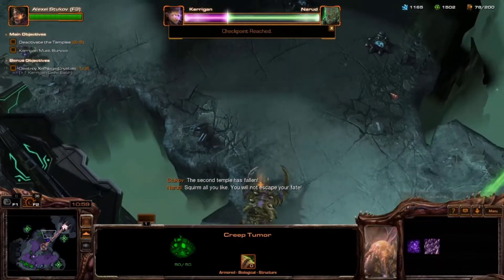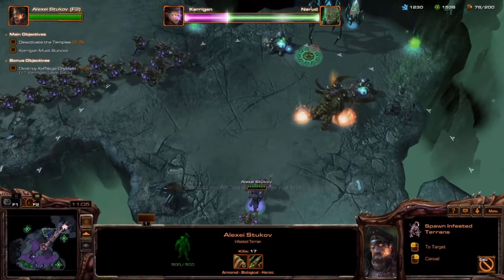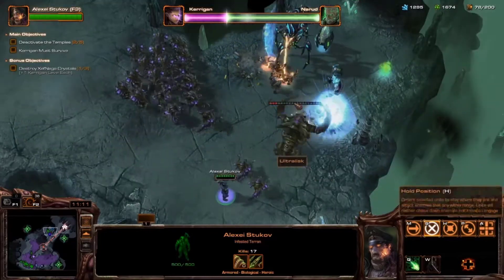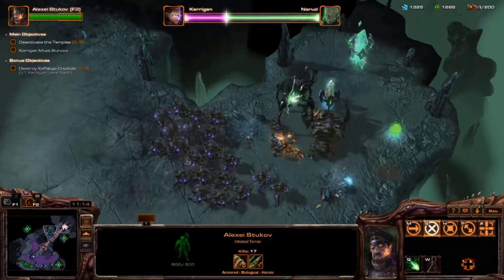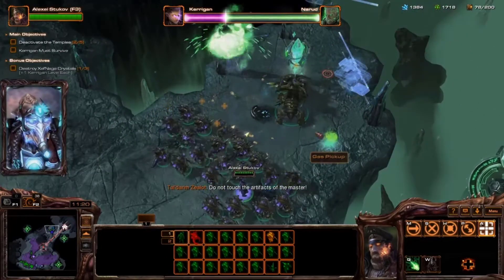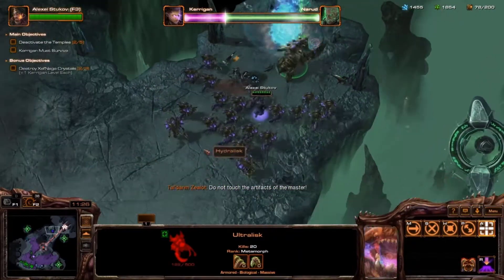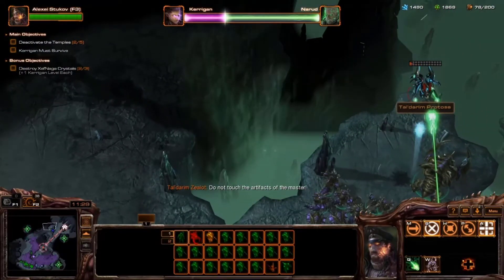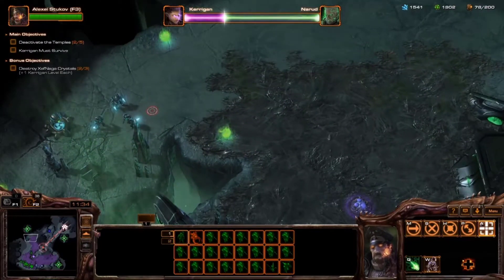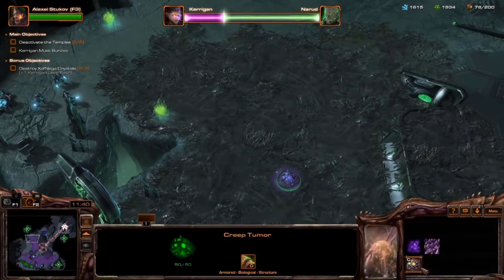Unfortunately our forces here decided to approach this area going two different ways — that happens a lot. So, what's new in the world of cloud as we attempt to secure this other bonus objective? Not much new going on these days. Your master is stupid and wants to do a terrible thing, so we're killing his artifacts anyway. Also, they have a void ray. With two temples down we're decently far into this mission — just got to work on our creep spread a bit more to make sure reinforcements can get where they need to be.